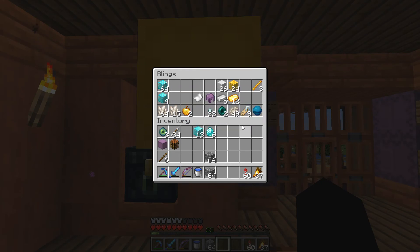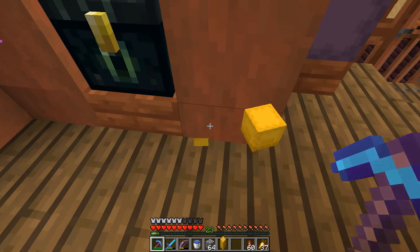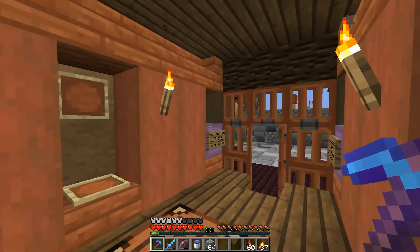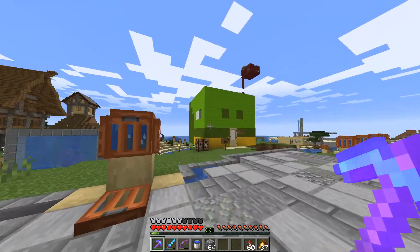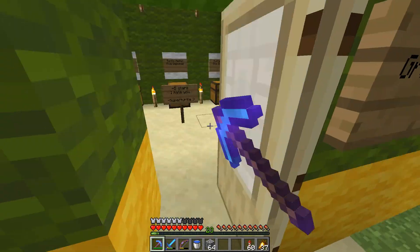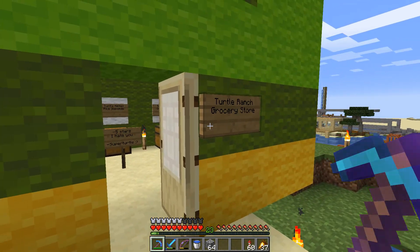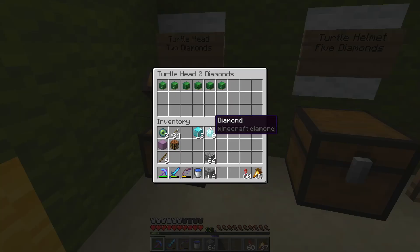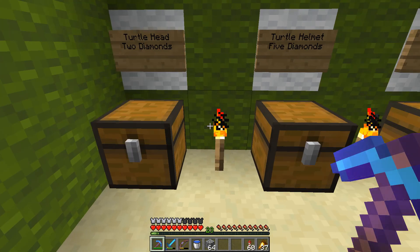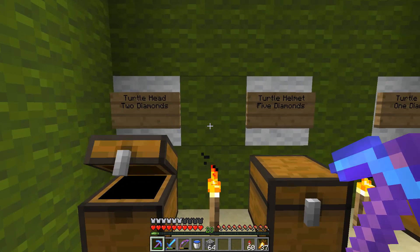I think it's time to go spend some — there are quite a few shops now at spawn and it's time to pop some tags, as they say. We've already made a purchase here. Let's see if there's any new items in the Turtle Ranch grocery store. Turtle head — two diamonds, I think these were more expensive before. Super Turtle's head? Oh yeah, we're buying one of those.